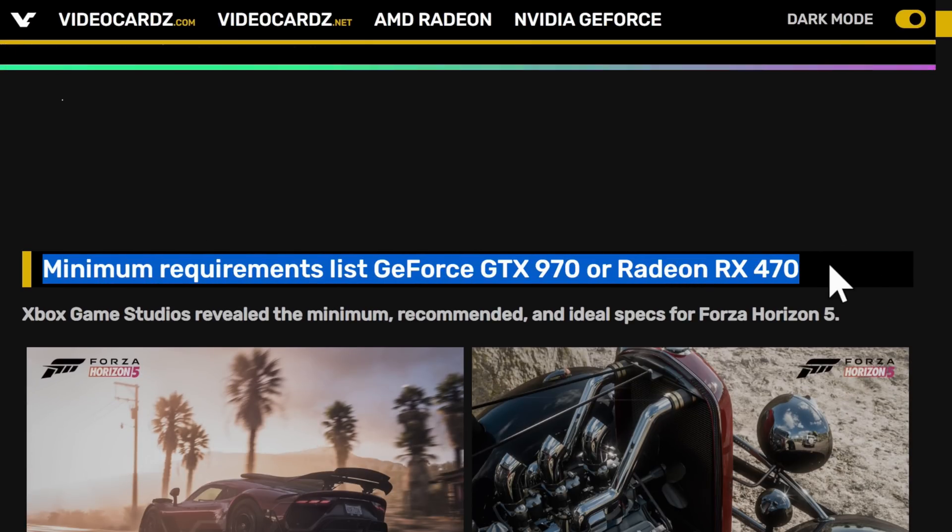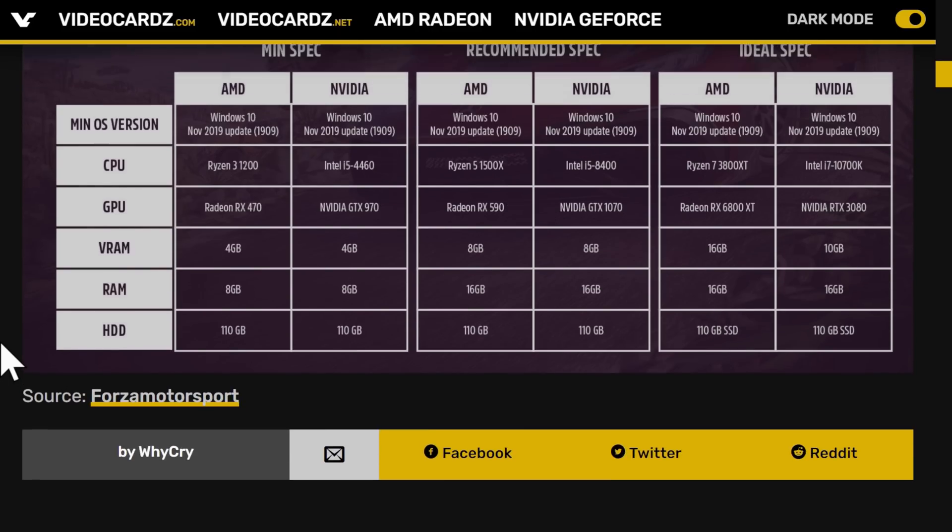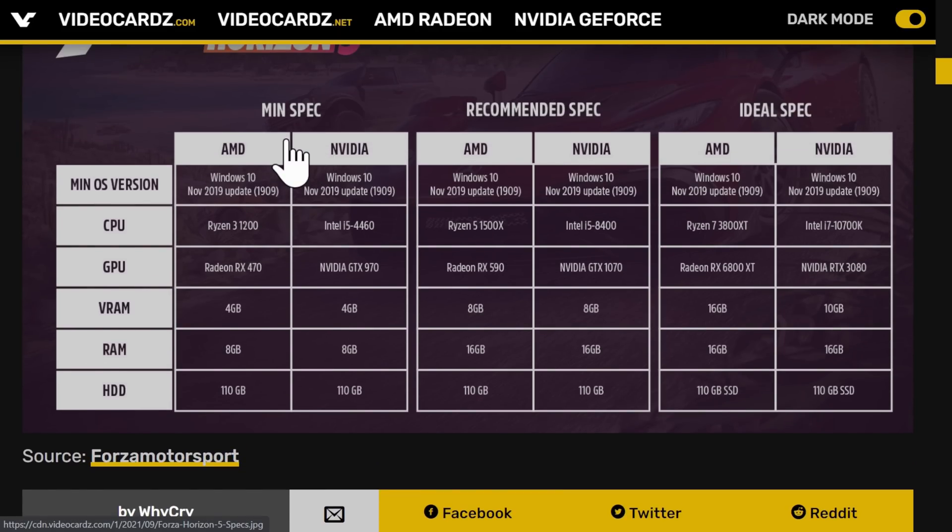But look at the minimum requirements — a GTX 970 or an RX 470? Those are ancient. Take a look at this chart. For minimum spec, they claim this will run on an i5-4460 from 2014 with a GTX 970, or a Ryzen 3 1200 with an RX 470, 4 gigs of VRAM, 8 gigs of system RAM, and 110 gigs of hard drive space.